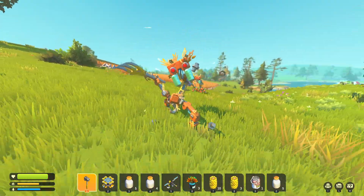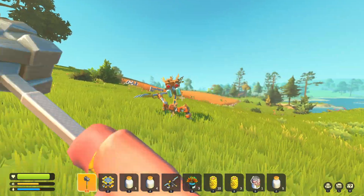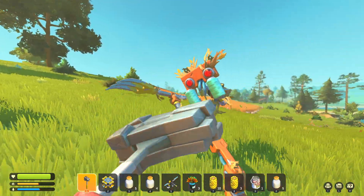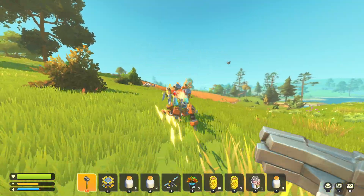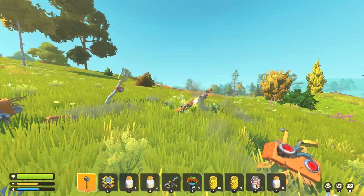You obviously want as many component kits as you can get, too. Having the hayfields nearby is pretty good because you're always guaranteed to find hay blocks in them.